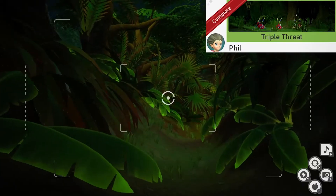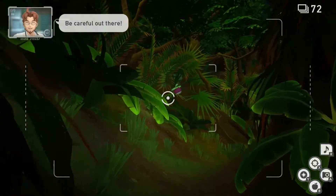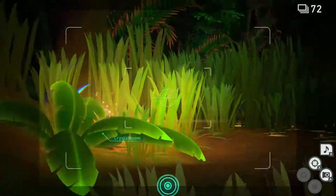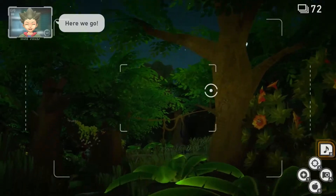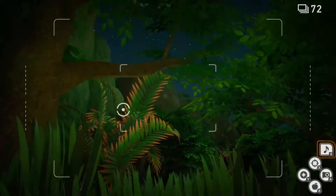Triple Threats. For this one, make sure you're on Research Level 1. We're going to go to the first Crystal Bloom just before the swamp. Once you're here, scan to help you find the Crystal Bloom. Throw an Illumina Orb at it. Now you can scan and take the alternate path. Once you've taken it, play some music and look behind. Now a Yanmega should fly by.